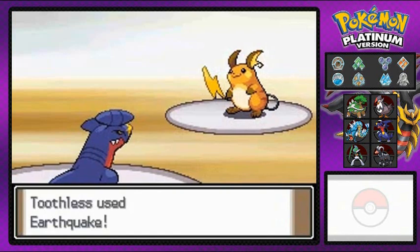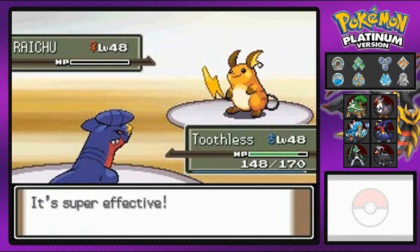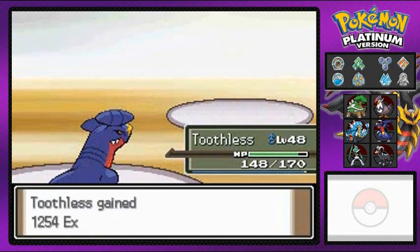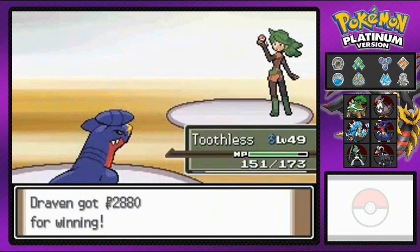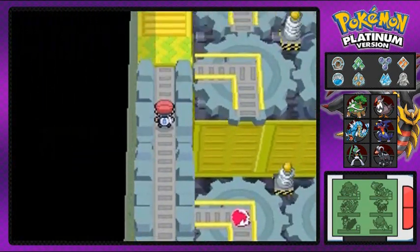Thick Raichu, say goodbye! Raichu has been defeated, winner Toothless, and Toothless grows to level 49. It's going to be a very very powerful Pokemon once we get to the Elite Four.